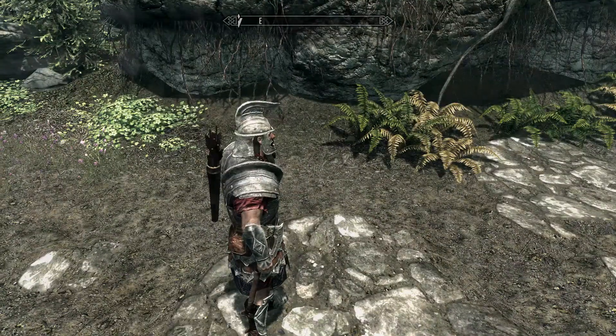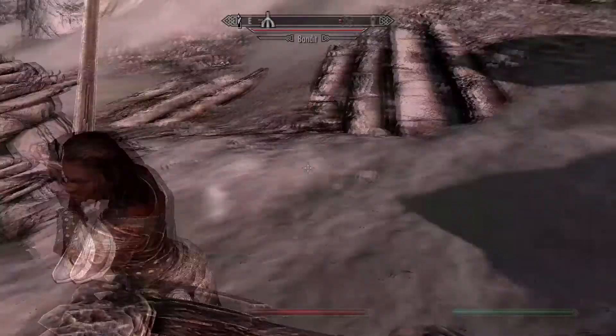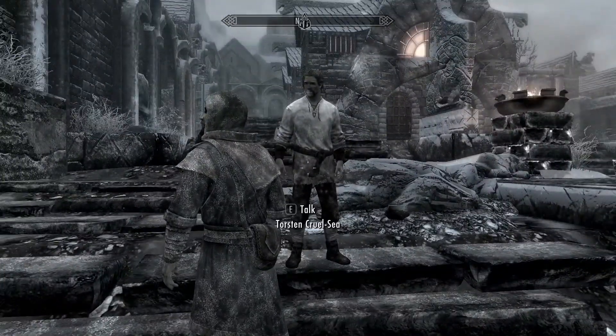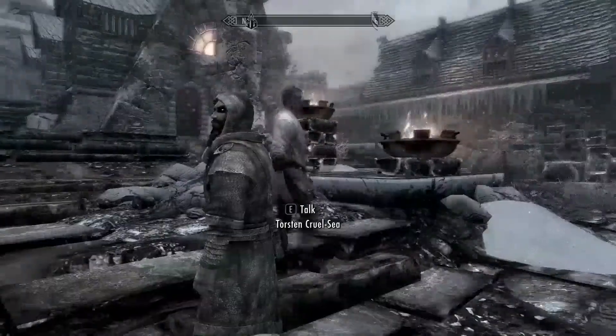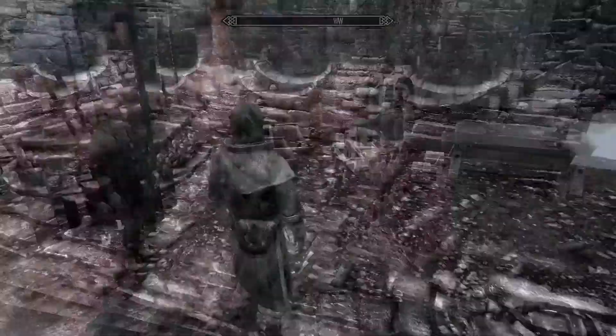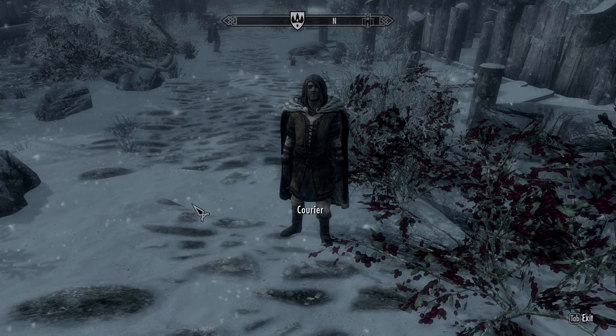Another nice effect is NPC breath fogging up in the colder areas of Skyrim. Your character's breath will also be visible while running, but for the NPCs, you'll see their breath fog up while they're speaking, and it's a really nice touch. The mod doesn't add this effect to all creatures yet, but it is enough that I didn't really mind. For a full list of the creatures affected, check out the mod link in the description below.